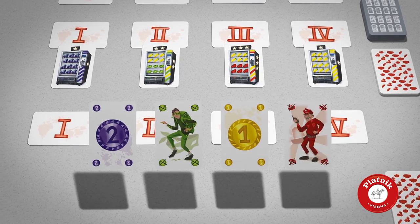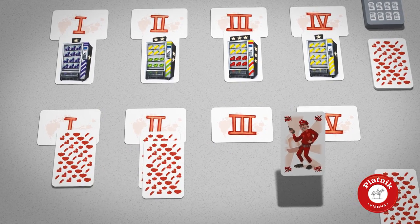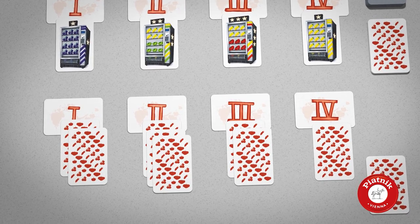Now everyone draws 4 cards and places them face down in any distribution along the 4 columns that are allocated to a deck and one of the 4 displayed Tomatomats. Repeat this process 2 more times.